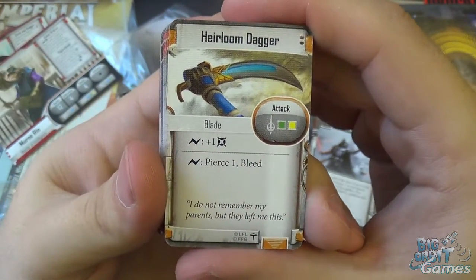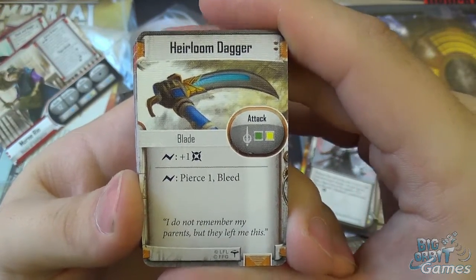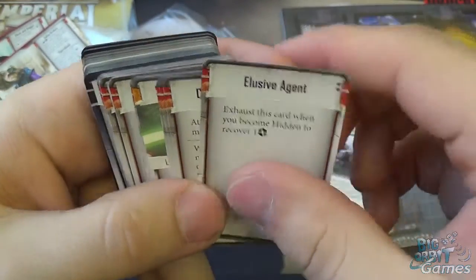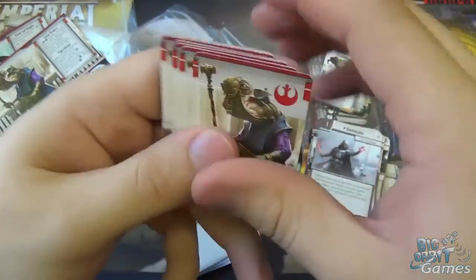So here we are into some of the items. The Heirloom Dagger is a blade — green and yellow — surge for damage, and surge for Pierce one and Bleed. And then we're onto the experience cards for Davith and Murn.